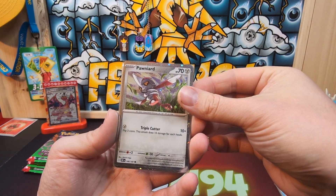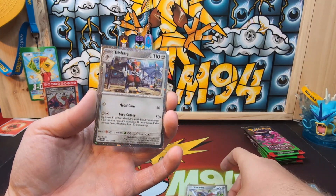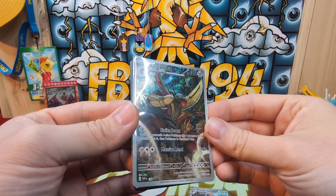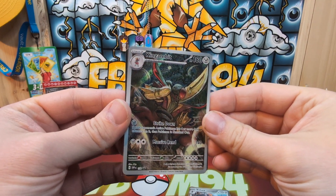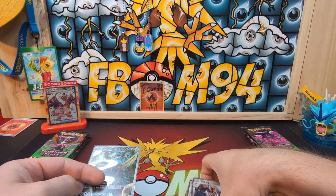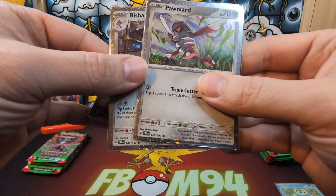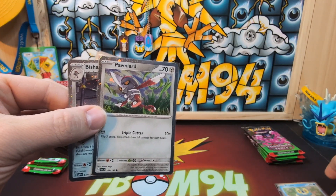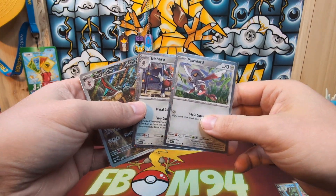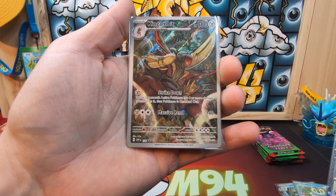The King Gambit came with that Bisharp and you can kind of see the hollow pattern all the way around and in the background. Then it evolves into Bisharpe, then to King Gambit. This is the illustration level, which has no texture. There's also a code card, which I like. Looking at the pre-evolution cards, they are actually from Obsidian Flames — the Pawniard and Bisharp are all from Obsidian Flames, except for the illustration and special illustration, which are SVP promos.